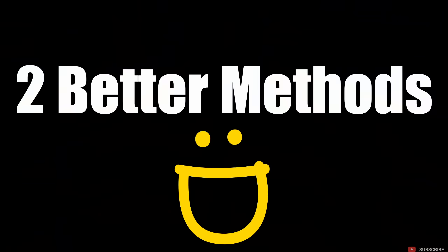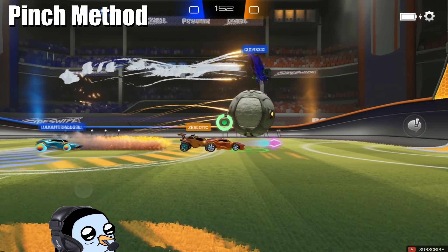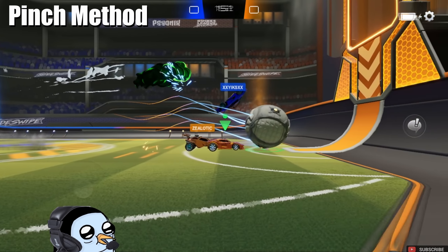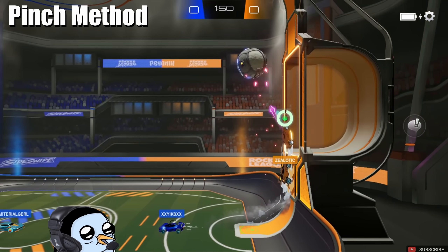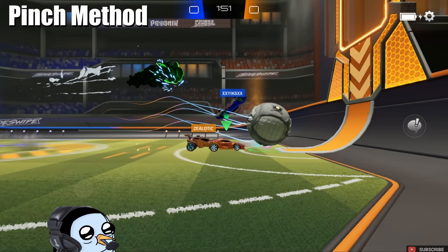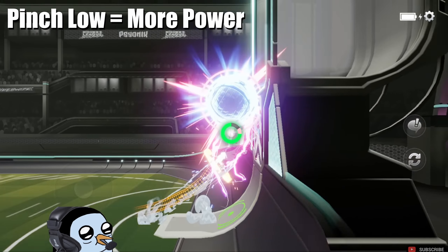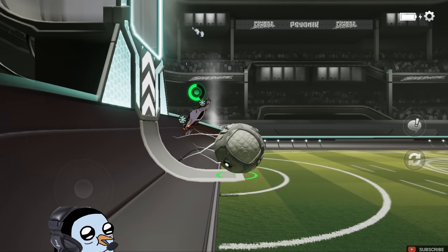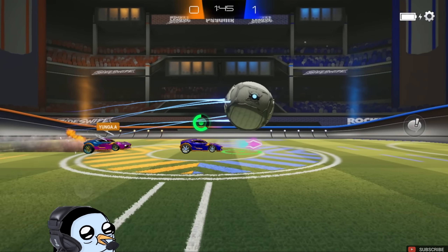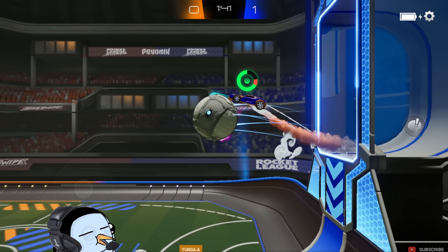There are two better options before risking passing it straight to your opponents. The first option is the pinch method. To do this, let the ball roll slightly up your backboard and then jump and boost towards the bottom of the ball. Right before you make contact, flip into it in a way that makes your bumper slam into the bottom of the ball. The further down on the ball that you pinch, the more power you will get. If you pinch in the middle of the ball, you will most likely just bounce off it and look silly. If you do this every time the ball is near your backboard, people will eventually catch on, so be sure to mix it up with method number 2.